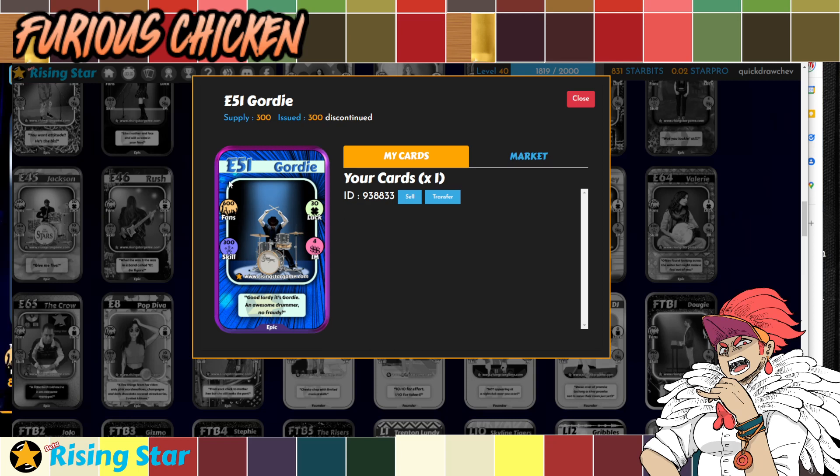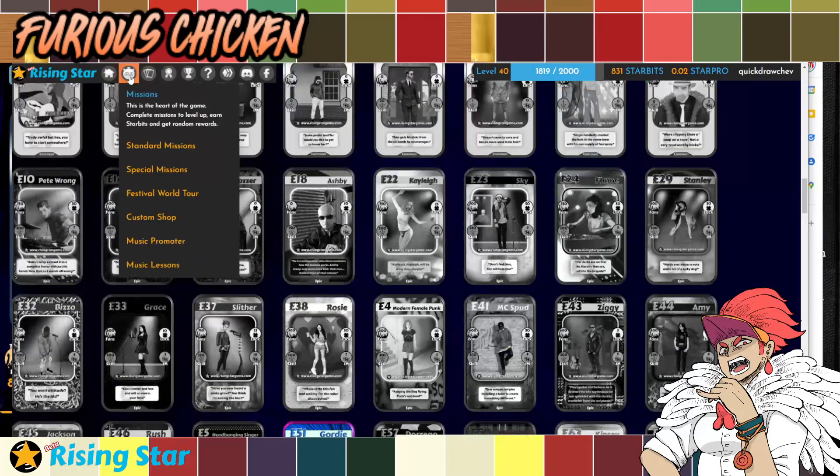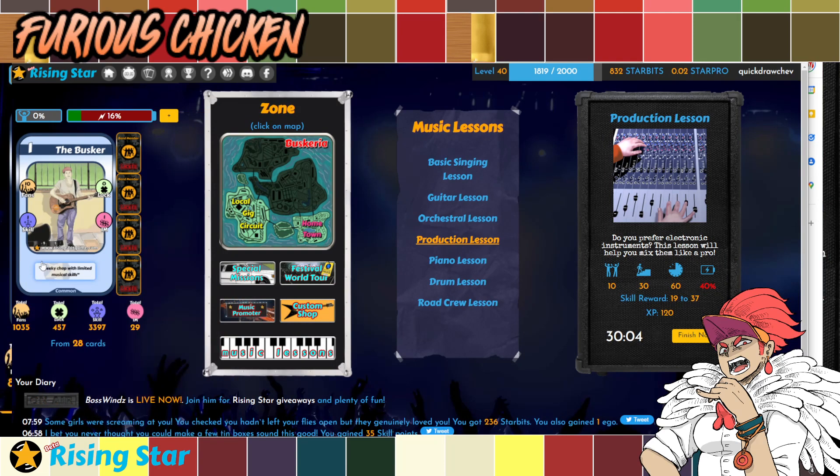Now, what are these numbers that you can see here? You generally would see four numbers from a card: the number of fans that they already have, their skill, the luck, and the I.M. I'm going to discuss all of them for you right now. So listen up because you most likely would need this if you want to progress in your Rising Star journey. First off, what are fans? Well, this number of fans determines the missions that you will be able to access as you progress through the game. There are certain missions that require 50 fans, 100 fans, 20 fans, whatever number of fans. And you, as an illegal busker at the start, has 10 fans — that is your beginning number — and one skill because you're just starting out.